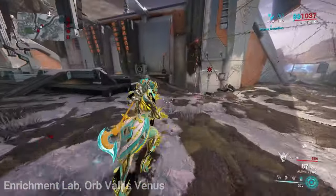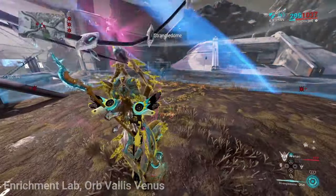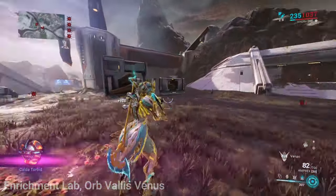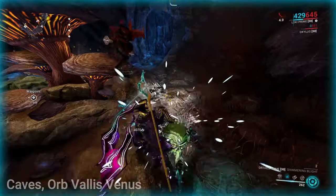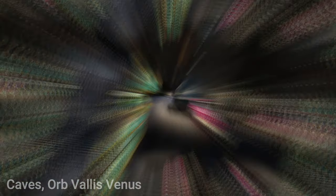Toroids are not easy to get or farm for — not easy to gather and also not easy in drop rates. Once you reach a certain reputation level by trading in toroids, you will be able to buy these AMP pieces. Toroids can be farmed a few different ways: by defeating small creatures called Rachnoids rarely found throughout the Vallis, though I don't recommend this method. It's more of a convenience.